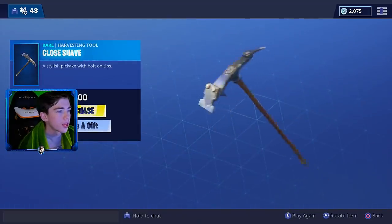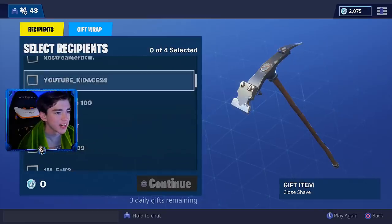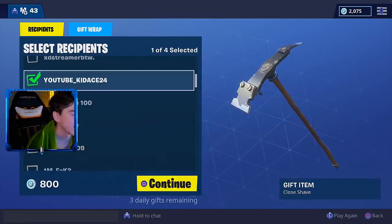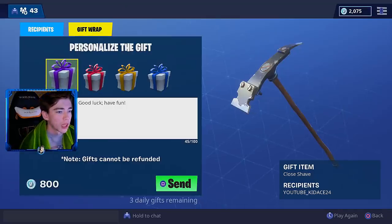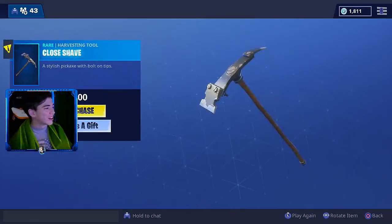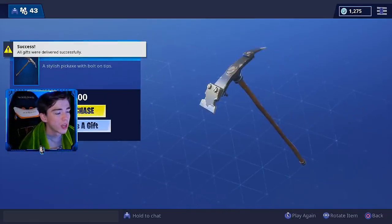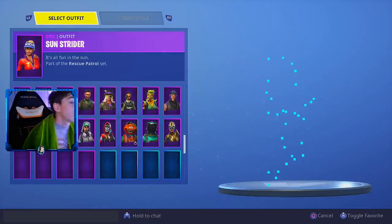Let's do another one — the Close Shave pickaxe. I'm actually going to send this one to my boy Kid Ace. Continue, let's wrap it up in some purple gift wrap. 'I hope you like this gift, buddy.' It's so cool and easy to use. Hopefully Kid Ace got that gift and enjoys it.